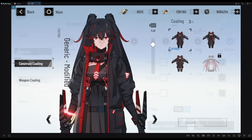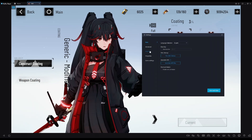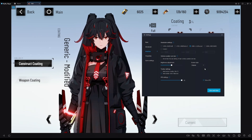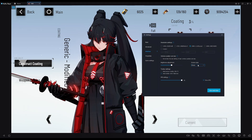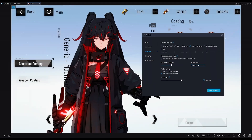Click on MumuPlayer Settings again on the top right and go to the Interface tab. You'll notice an option called Screen Style on the right — this applies a filter onto your game, so experiment and see which suits you best. I personally use Sharp because it really brings out the character models in PGR and makes the game look prettier. Once you're satisfied, hit Save and Close, and that concludes the Graphics and Appearance Guide.